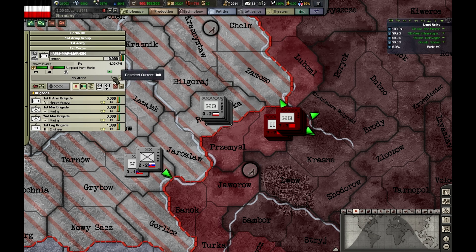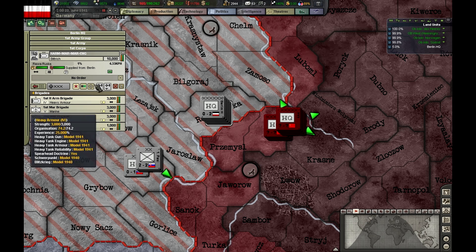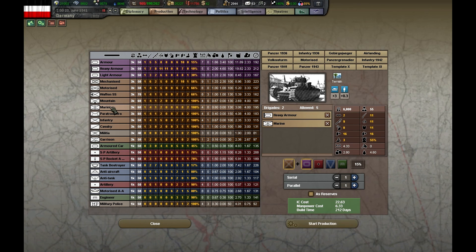What I have here is a heavy armor division with two infantry brigades and one engineer. Let's have a look at the production screen. This division has very good penetration and armor, but also a very high softness, which means it is highly vulnerable to soft attacks — so this division is highly vulnerable to artillery.